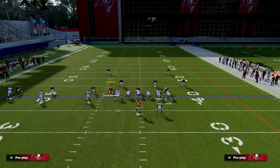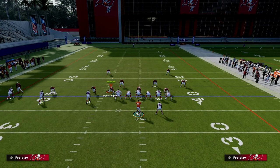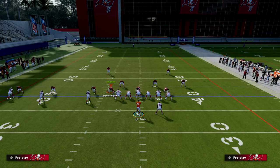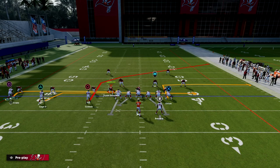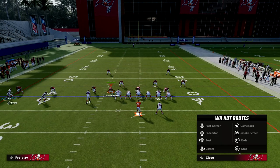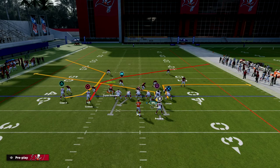It's actually fairly simple. What I like to do with this play is we're going to put our tight end on an out route, we're going to block our running back, and then we're going to motion Mike Evans across and put him on a slant. Then we're going to C route the number two receiver with Hot Route Master or Wide Receiver Apprentice.